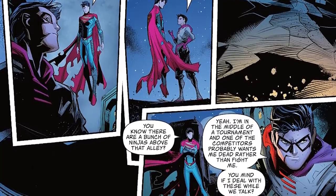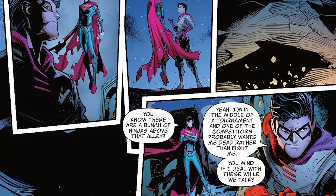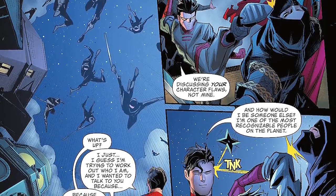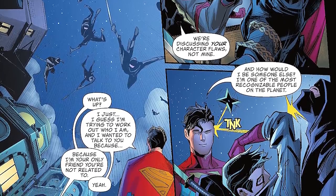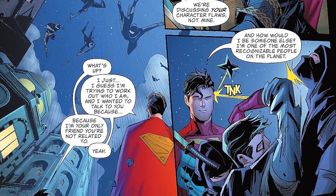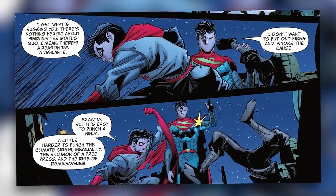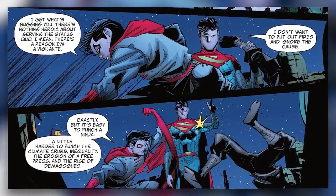John then continues to talk to Damien while Damien is in the middle of a fight. John asks, you know there's a bunch of ninjas above the alley. Damien says, I'm in the middle of a tournament and one of the competitors probably wants me dead rather than fight me. Do you mind if I deal with these while we talk? John says, I guess I'm trying to work out who I am and I wanted to talk to you because — Damien then interrupts saying, because I'm your only friend you're not related to. They then continue to talk while Damien fights off a clan of ninjas with John helping him here and there as ninja stars bounce off his head and katanas bounce off his shoulders. Damien eventually says, I get what's bugging you. There's nothing heroic about serving the status quo. I mean, there's a reason I'm a vigilante. John replies, I don't want to put out fires and ignore the cause. Damien tells him, exactly. But it's easy to punch a ninja. A little harder to punch the climate crisis, inequality, the erosion of a free press, and the rise of demagogues.